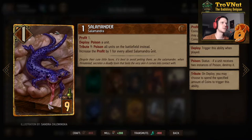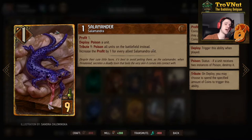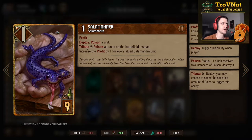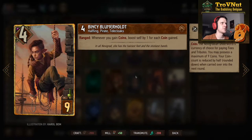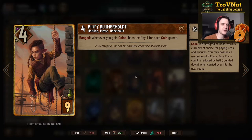This is the big combo in this deck. You also increase the profit by one for every allied Salamandra unit — so if you have three Salamandra units on the board, the profit goes to four, giving you more bank before you trigger that nine tribute. If Roland is on the board when the Salamander fires, your coin pouch is immediately refilled and you can spend those coins on something else on top of that.